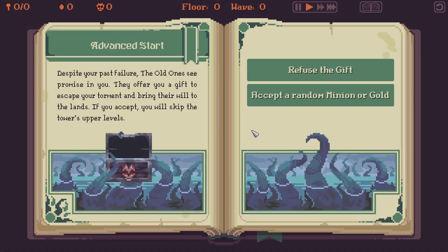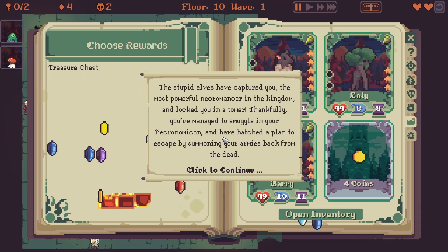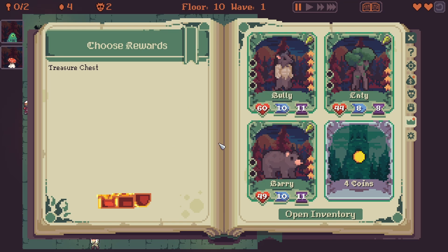I'm going to accept a gift of random minion or gold. So the stupid elves have captured me again. The most powerful necromancer in the kingdom have locked me into a tower. And I have managed to smuggle in my Necronomicon, so we're going to try and break out. And that's where this game really starts to become fun, because we're going to do a reverse tower defense. If you haven't seen this game before, we are the minions trying to escape and we have a choice here. This is actually a pretty crazy set of creatures to pick from.